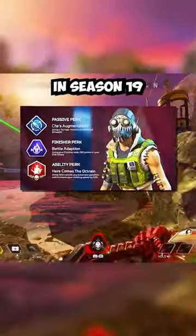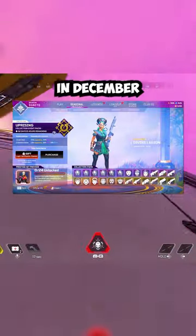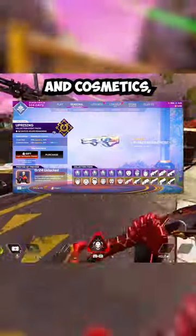Perks are coming to Apex Legends in Season 19. In the Uprising Collection event, which releases in December, there will be 24 limited time skins and cosmetics, plus Lobo's Prestige skin that you can unlock.